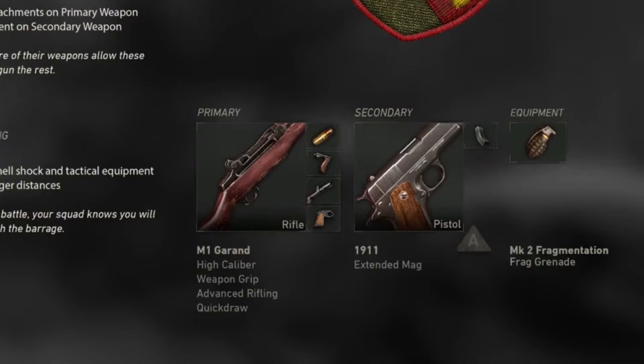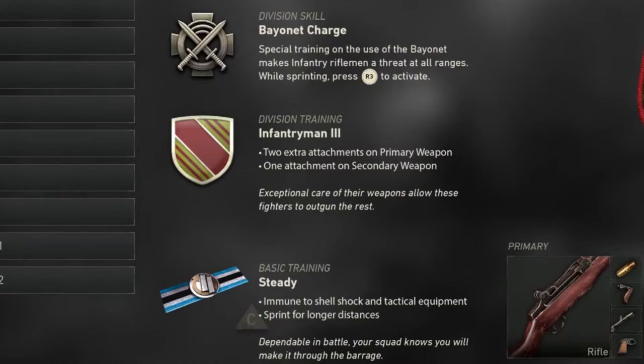Now, what's actually replacing wildcards and perks: in the middle we see division skills. This one is bayonet charge — self-explanatory, you charge with the bayonet, which we saw in the trailer. We also see division trainings and basic skills. We're not sure if these are all the division trainings and basic trainings available, because basic trainings do change but division skills and division training don't seem to change. Infantry Man 3 says 'take two extra attachments on primary and one attachment on secondary,' which explains the extra attachments I mentioned earlier.